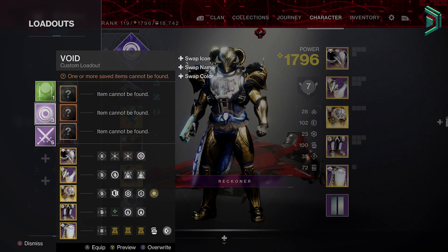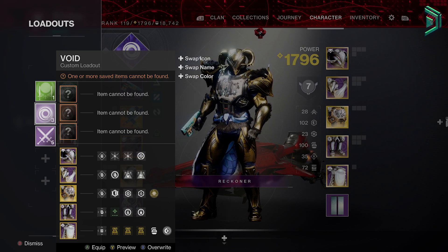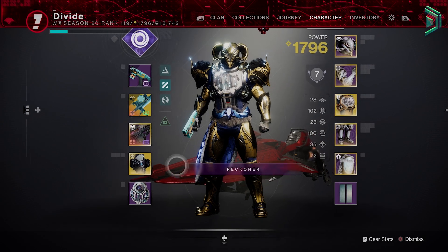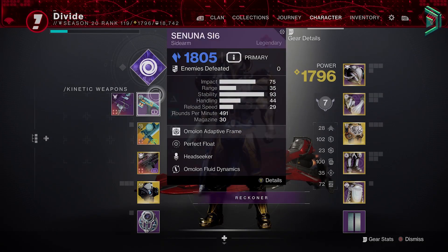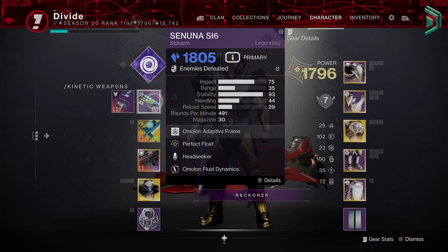Secondly, being able to move all unequipped items back into the vault and bring them back from the vault when we apply, unapply, or change our loadouts — because right now it can't detect my weapons because they're not on this character.